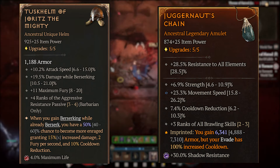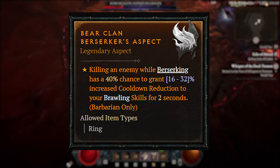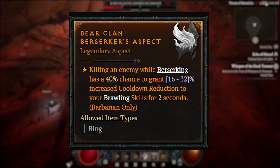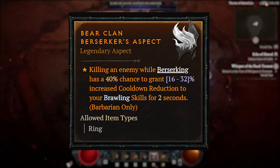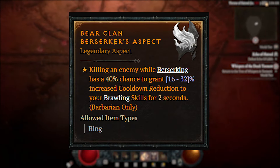We also get cooldown reduction from the Tusk Helm. This is one of only two uniques that you need for this build, which is part of why I love it so much. The final piece of the puzzle is the Bear Clan Berserkers aspect — this kind of fills in any cracks if you don't have the perfect gear yet. It'll lower the charge cooldown by a ton and you'll be good to go.